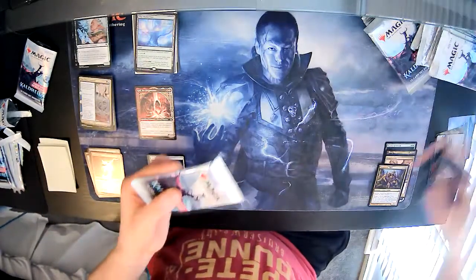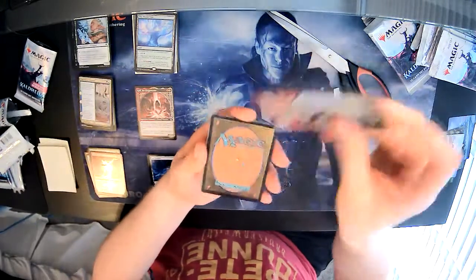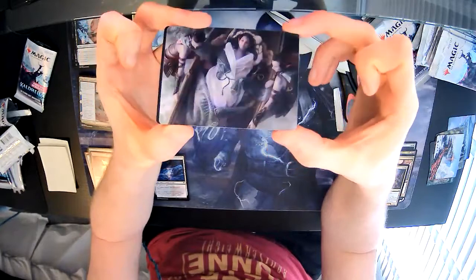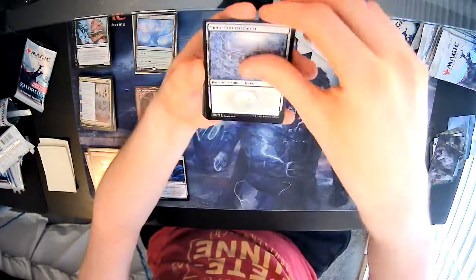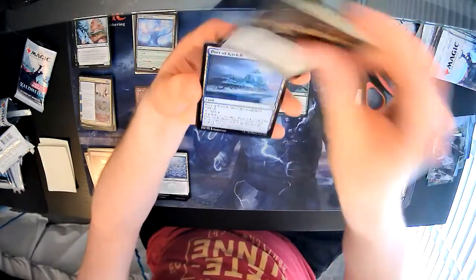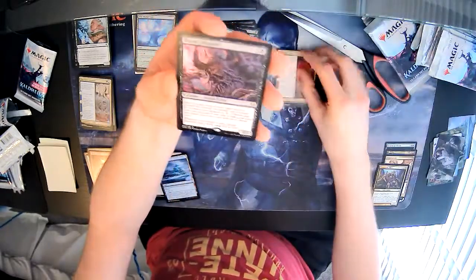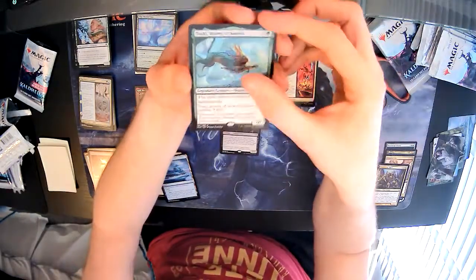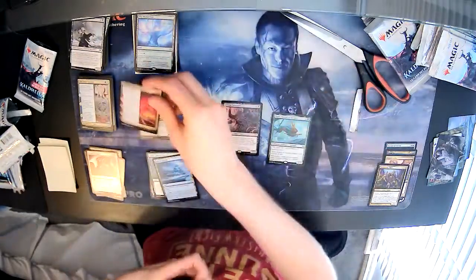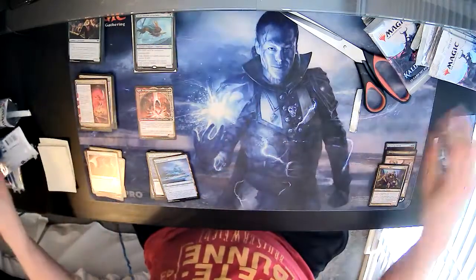Pack seven — back to normal, a zombie berserker token. Art card is Return Upon the Tide. Snow Forest, Koma's Faithful, Demonic Gifts, Master Vandal, Dusk Wielder, Jaspera Sentinel, Port of Karfell. Cauldron's Gift, Vicious Return, Dream Devourer — love this card — and another rare: Toski, Bearer of Secrets. Then a Grim Draugr and foil Axgard Cavalry. Getting lots of black commons but two more rares — Toski and Dream Devourer. Nice pair of cards.